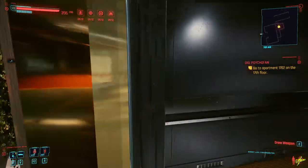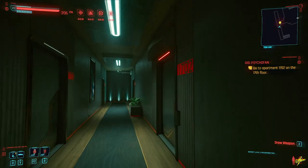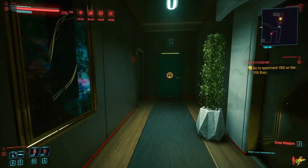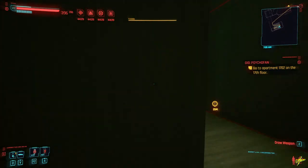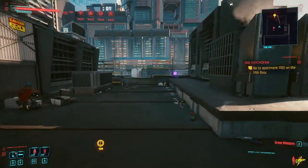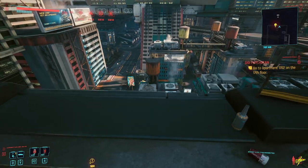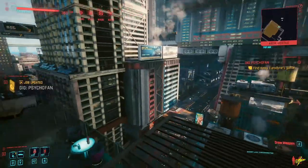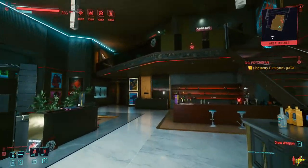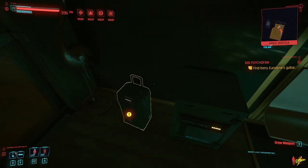There are two ways to approach this mission. One is for high-level characters with 17 technical ability to open the main apartment door — unfortunately I don't have that. Luckily there's another way: go to the right and take the fire escape stairs up to the rooftop. On the left you'll see construction workers, and on the right you'll find a box with epic upgrade components and an opening to jump through down into the apartment. The back door inside is not locked, so you don't need any technical ability to get here this way.